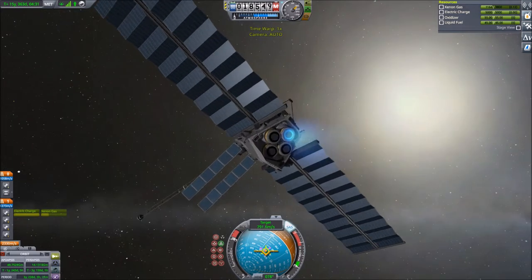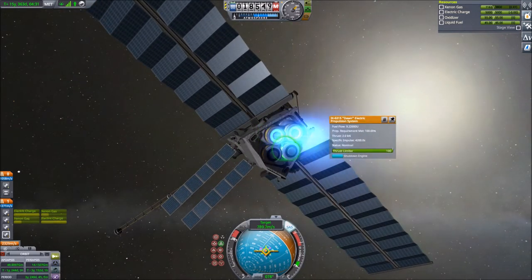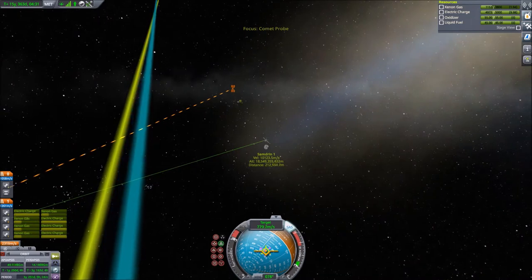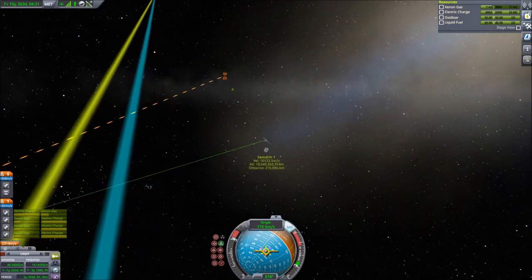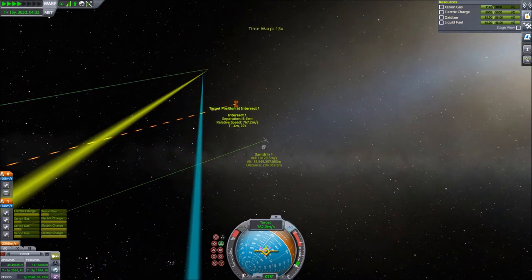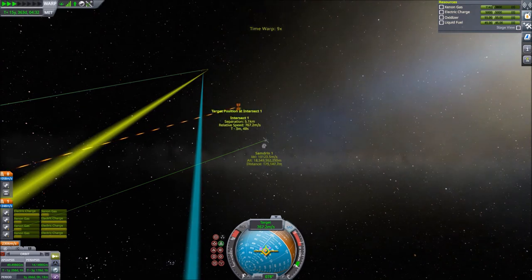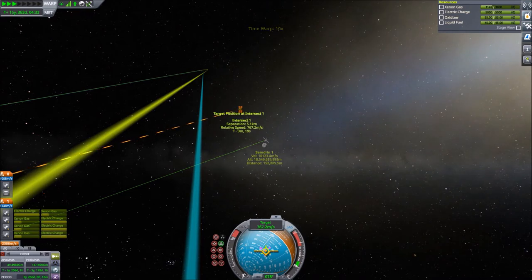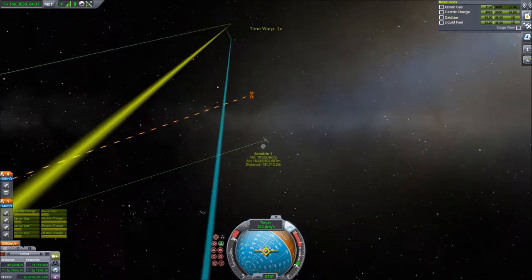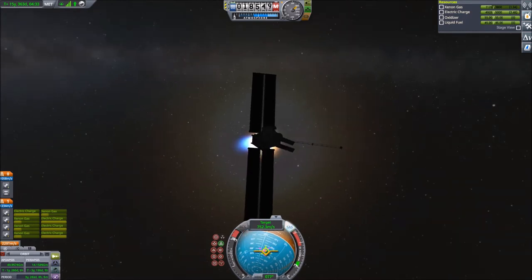In what you can see now, I'm increasing the thrust on one of the four ion engines and activating the other three, because I was still running on just one engine at 25% thrust — about one sixteenth, or 6%, of the probe's full thrust — which I was using for very fine adjustments to the interception, getting the closest point of approach down to about five kilometers.